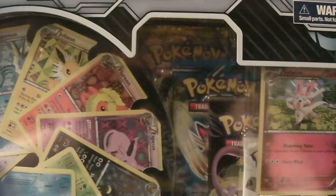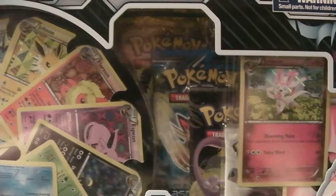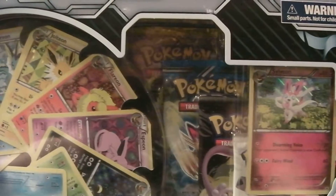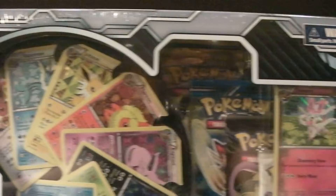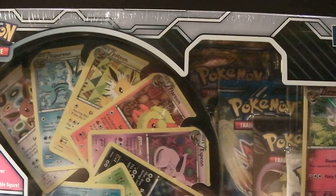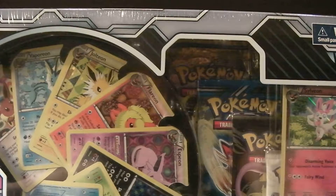She hasn't opened too many packs, but the ones that she has opened she's had great beginner's luck, and I got a bunch of nice holos and EXs, so I'm really hoping to get something good out of this one. She's going to be showing you the Eevee Evolutions promo cards, and she's also going to open a Legendary Treasures pack. I'm going to open the remaining three packs, so hopefully we get something good.